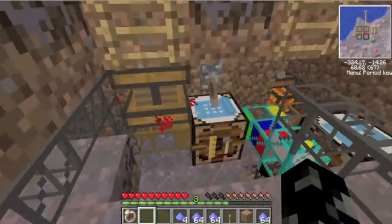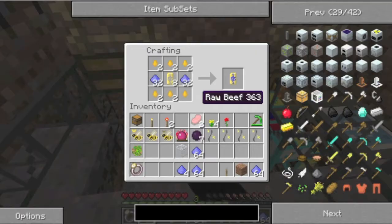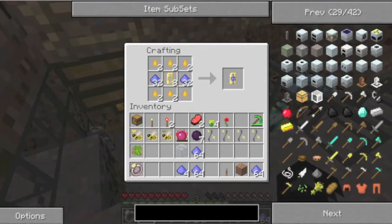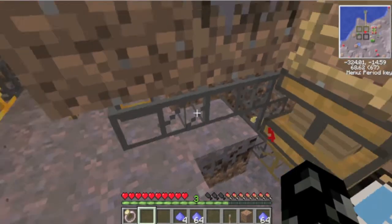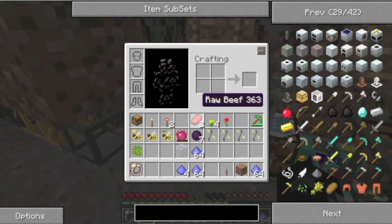If I shove some fertilizer in here, then I should get some catalysts being created. There we go - one catalyst. If we follow that on its way, because it should go through some lovely gold pipes and speed everything up.